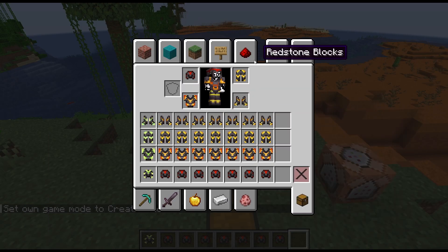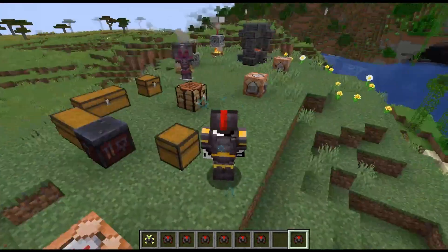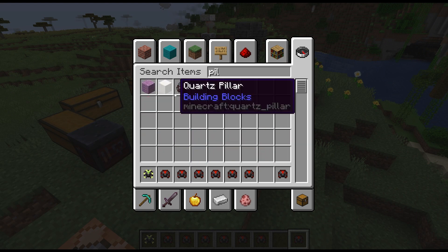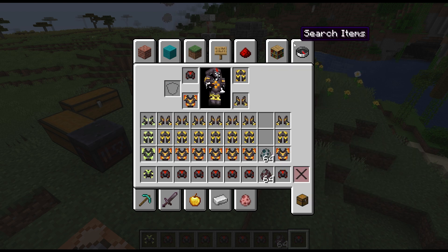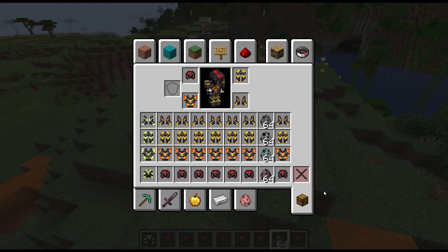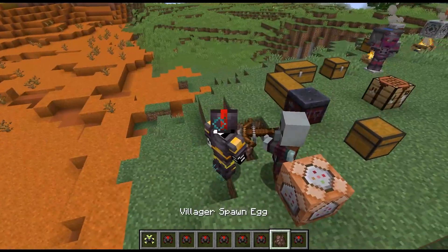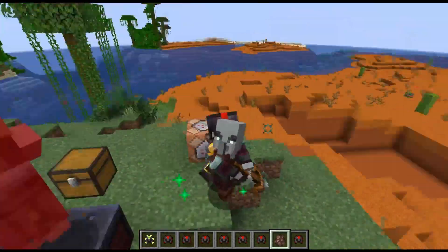Next set, we have sentinel. The sentinel armor has some particle effects but is not doing anything at the moment. If we go ahead and grab out some different eggs — I believe it's the pillagers; I think it's everyone to do with the raid: pillagers, vindicators, evokers, and ravagers. This armor is best suited for protecting villagers. So if there's a villager nearby and then an illager, it gives different buffs. In this case it gives strength three as long as we're fighting a pillager.